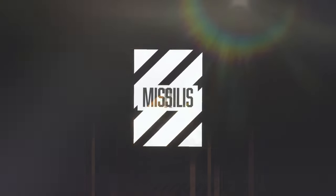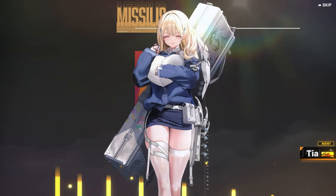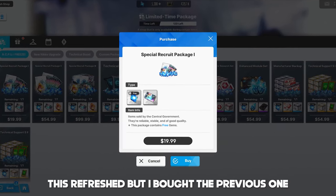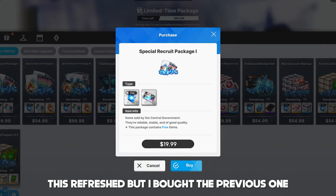Let me get this straight. So instead of holding onto your gems for the fabled Anniversary Nikkei, you decided to dip into your savings and pull for what people believe to be the Bunny Comp 2.0. Well, don't mind me because I totally just didn't spend $20 on a calculated gamble so I can save my tickets and make this video.